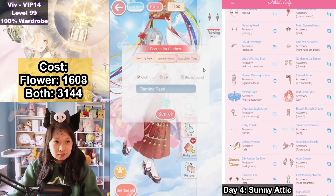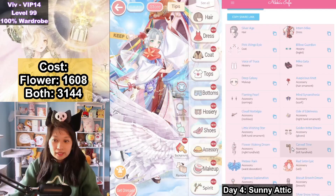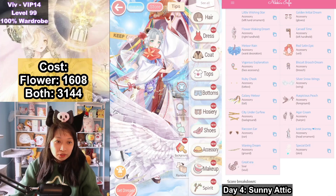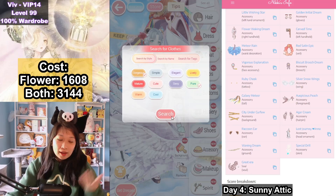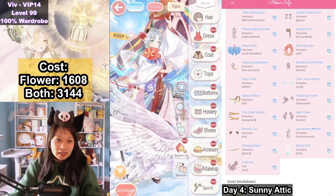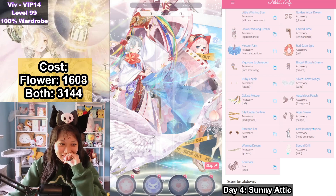Pause this video as long as you like and copy all my homework. If you're finally sick of copying my homework and want to get on Nikki's Info yourself, there's a guide on how to upload your wardrobe — link in the description below. Anyway, let us speed things up. If you are missing any of these top scoring items, go over to search, search by style, select the attributes pure and gorgeous, and whatever you're missing, just plug that in.